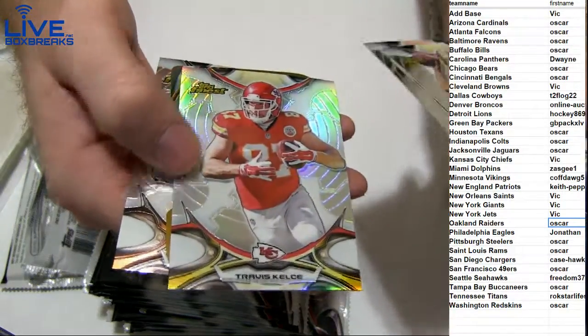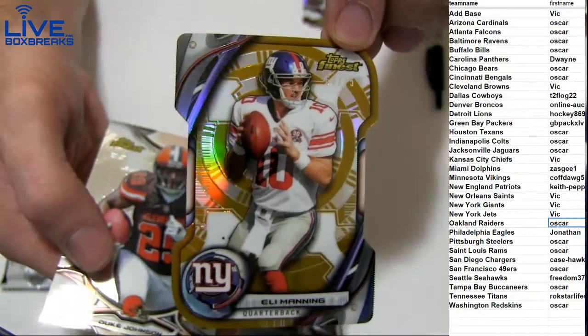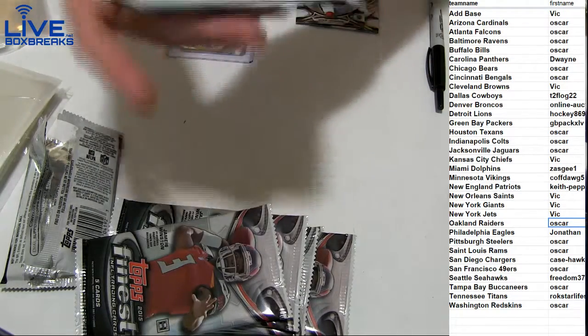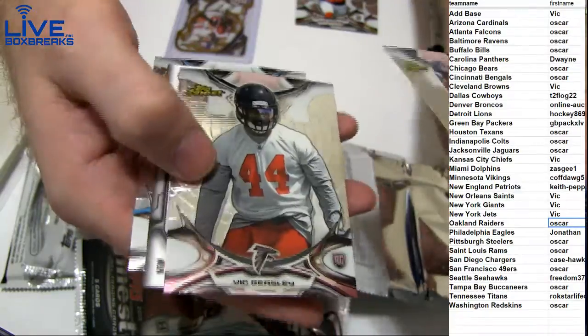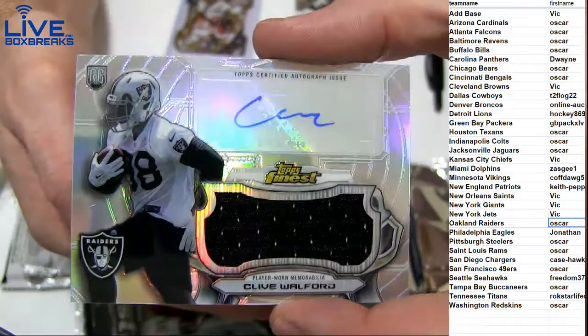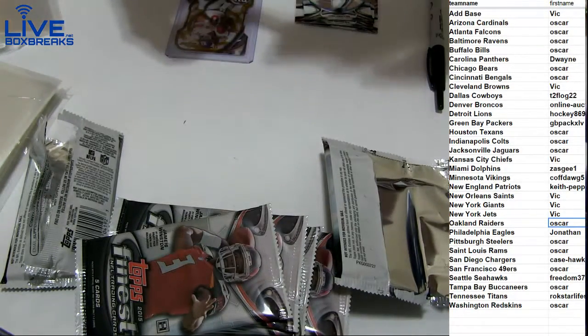Carlos got a Kelsey Refractor. Nice Eli. Gold die cut to 75. Great looking cards this year in Finest. Look at Tyrod doing work. These are the auction breaks, man - it's a different case. We've done 1 through 5 on the website right now, we're going to start at 6.